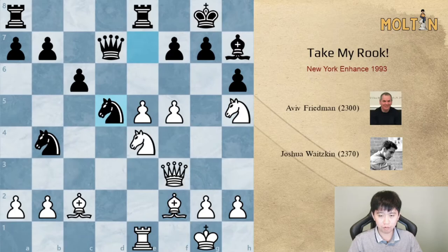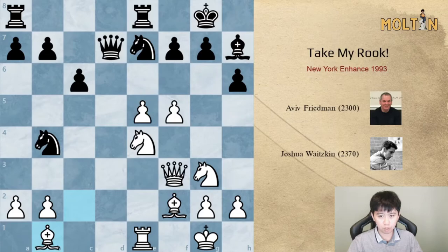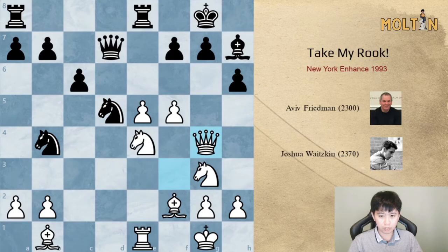For example, knight e to d5 is well met by queen to g3, attacking g7 and threatening knight to f6. If bishop g6, then we have e6 and white is just crashing through. Instead, white played the move bishop to b1, which is also completely fine. Knight to d5 was played and then queen to g4, threatening knight h5 next.